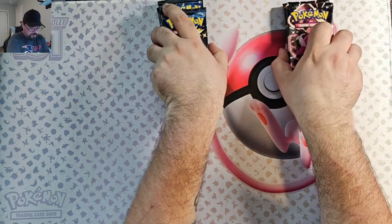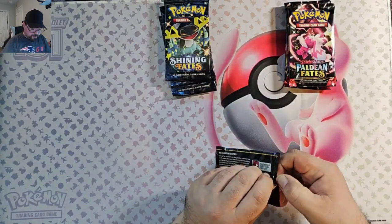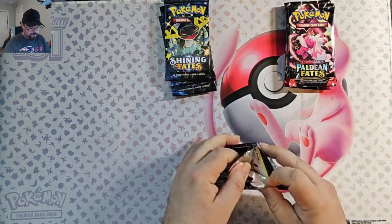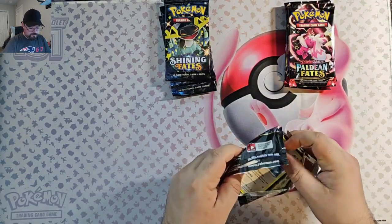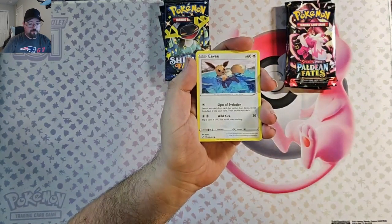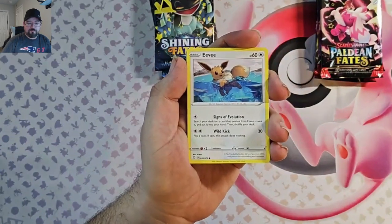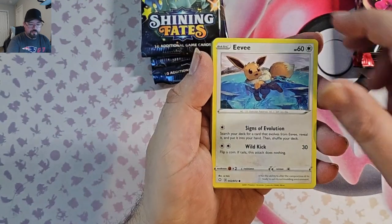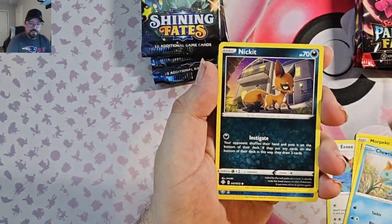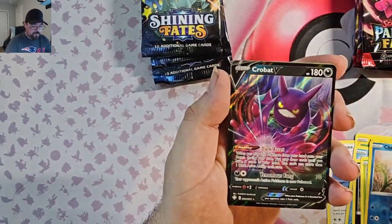Let's start with Shining Fates. We're really looking for Charizard, Umbreon, any of those in this set. We've got Eevee — maybe we can evolve that Eevee up to an Umbreon. Eevee, more Pekko, Chewtle, Nickit, Rookidee, Chewtle Reverse, and a Crobat V.